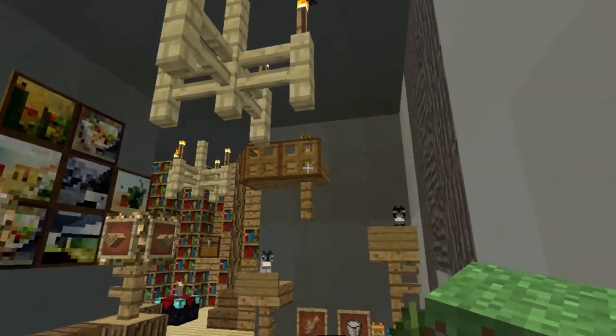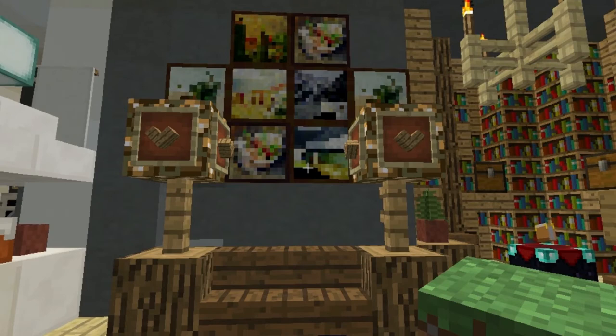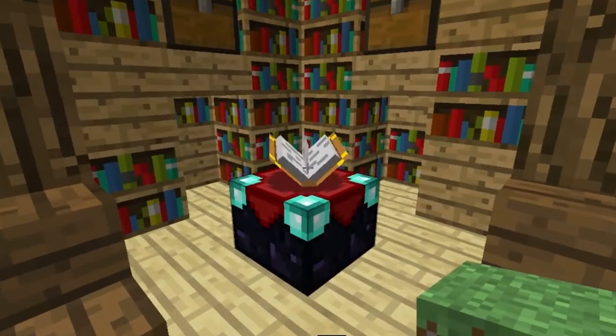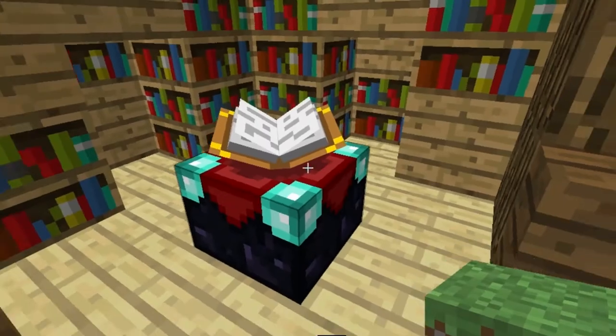I made that little scaffolding — it was so hard to get them up there. Oh my God. And then here's my little couch made out of wood; I might change that. And then here we have the library area and I just kind of stuck an enchanting book there.